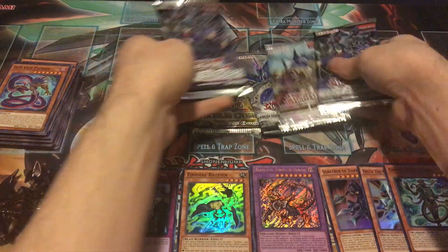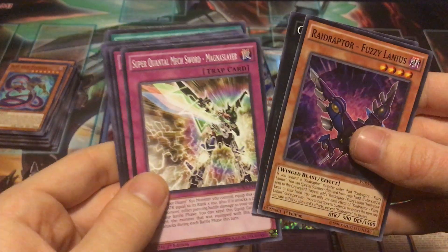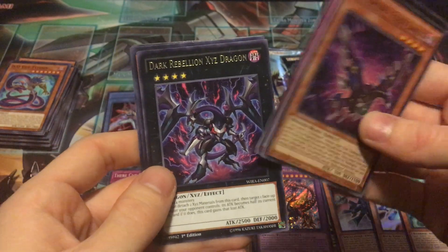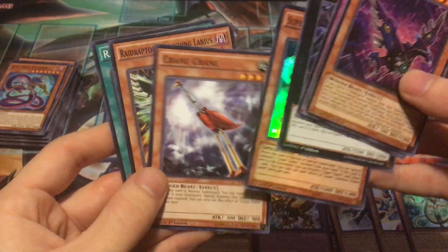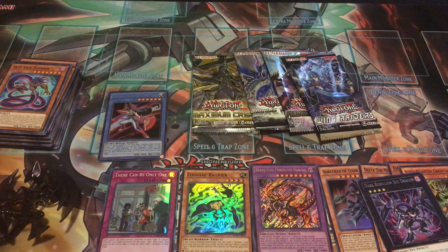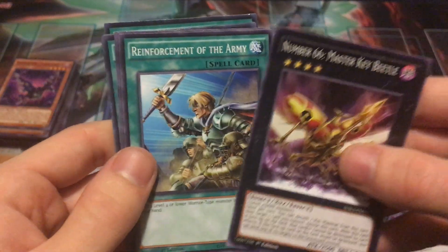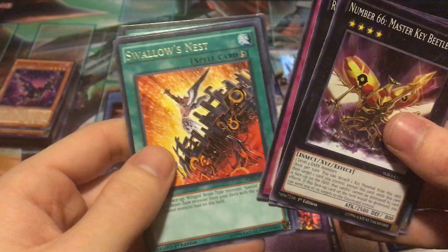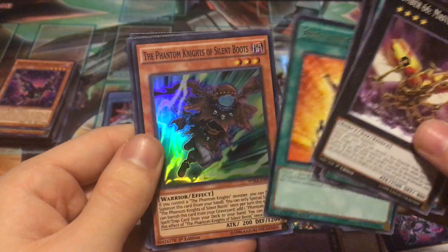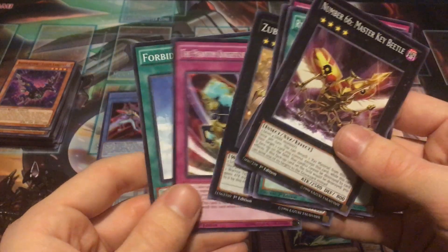Plenty of packs to go — let's do the two Wing Raiders packs. First one: Raid Raptor, Gym-ni Pearl, Super Quantal, Raid Raptor again, Dark Rebellion XYZ Dragon as the rare, and Super Quantal Green Layer as the super rare. Dark Rebellion holds like a dollar to a buck fifty in value, pretty good. Second Wing Raiders pack: Number 66, Rhoda, Raid Raptor, Call of the Haunted, Swallow's Nest, another decent value rare, and Phantom Knights of Silent Boots as the super rare — definitely a good one.